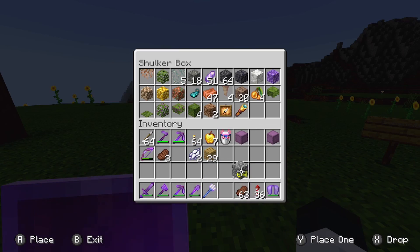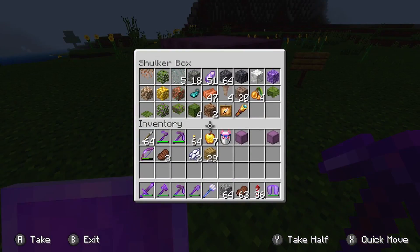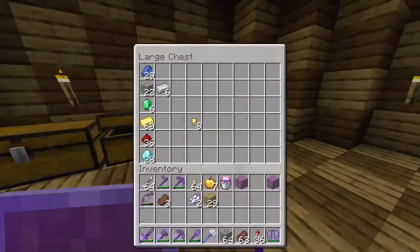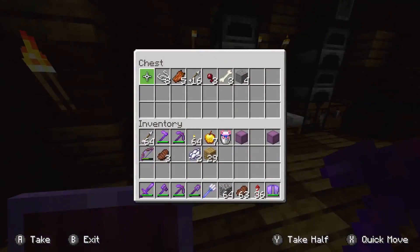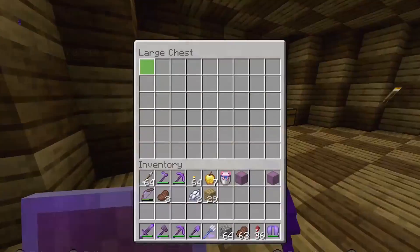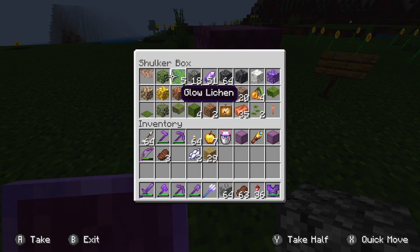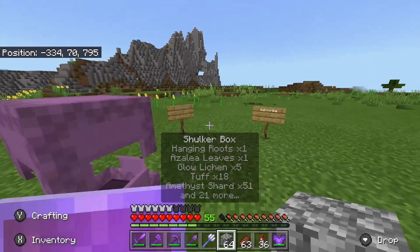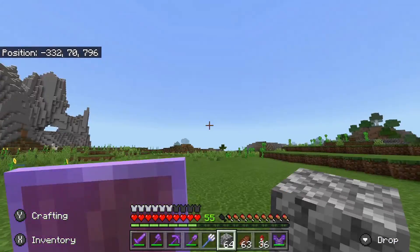That's the glowing text - unfortunately in Bedrock you have to dye it, unlike Java where you can use the glow ink immediately. But that's all the major blocks I think I can get. Let me find the small dripleaf and put it in my chest. These are all the blocks we got in 1.17. There might be some I get off-camera, but that's gonna be it. Thanks for watching, peace!